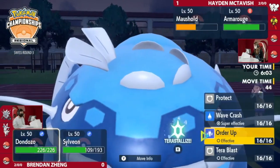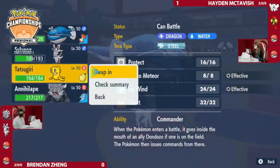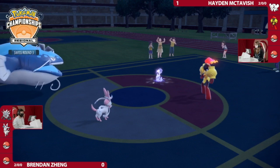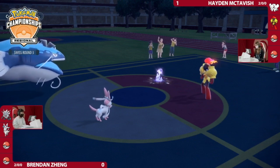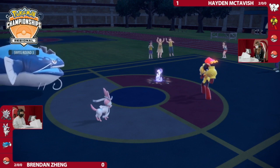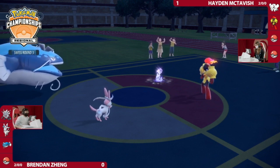Nice for Brendan to reset that Choice Scarf so you can go for something different later, as a Protect comes through from Armarouge. So playing it safe with double Protect on the field as Sylveon does that as well, and Population Bomb targets down that slot. I love that play from both players — it's just the safest option. The idea of protecting Armarouge so you don't get caught by a potential Final Gambit. Great Protect from both ends.